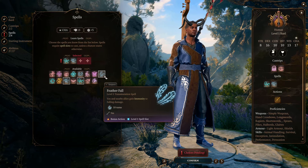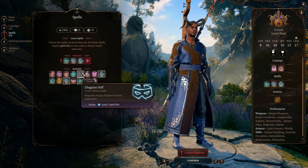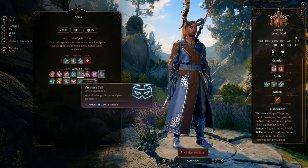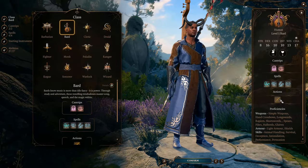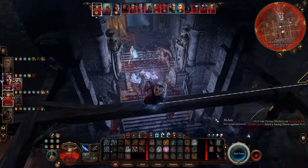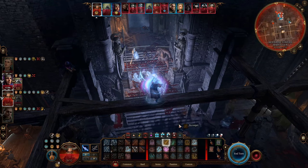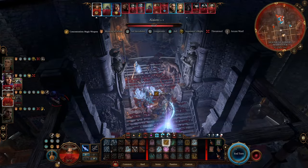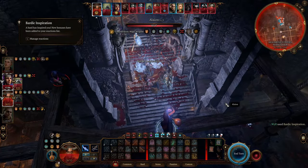Then Feather Fall, which gives your party more freedom when exploring the map. Then Disguise Self, which allows you to assume a false identity — this is useful in places where a certain race has benefits. The Bard class also gives you 3 charges of Bardic Inspiration each day. You can use a bonus action to give your ally a 1d6 bonus on their next attack roll, ability check, or saving throw. This can be useful in some tough boss fights, especially in higher difficulty modes.